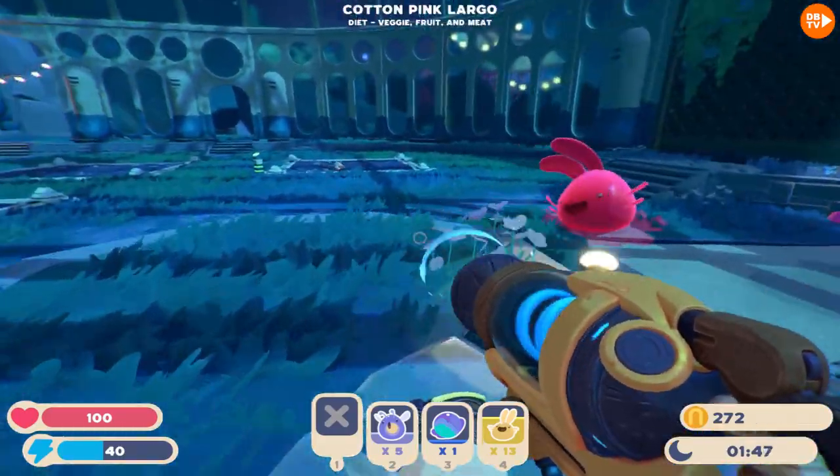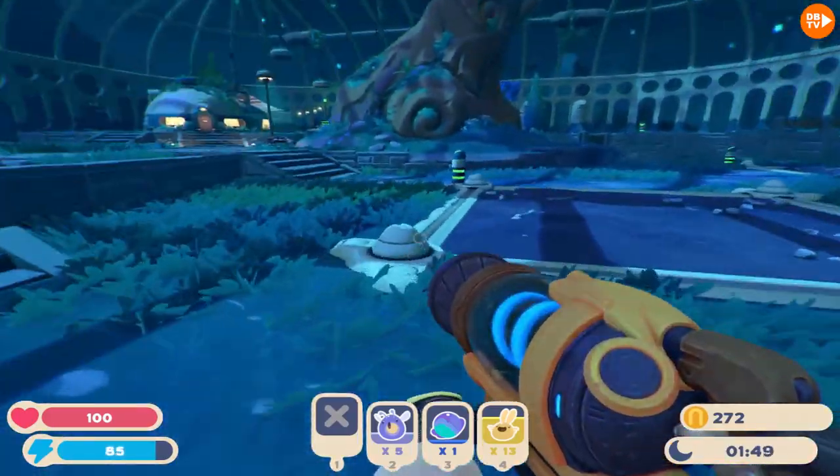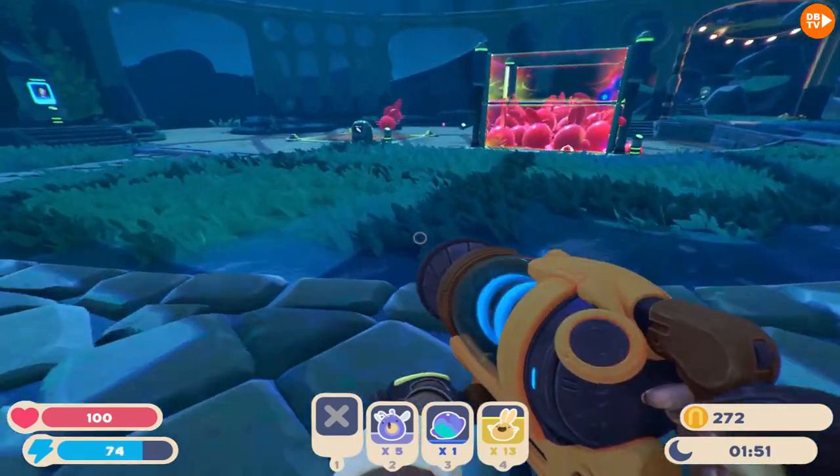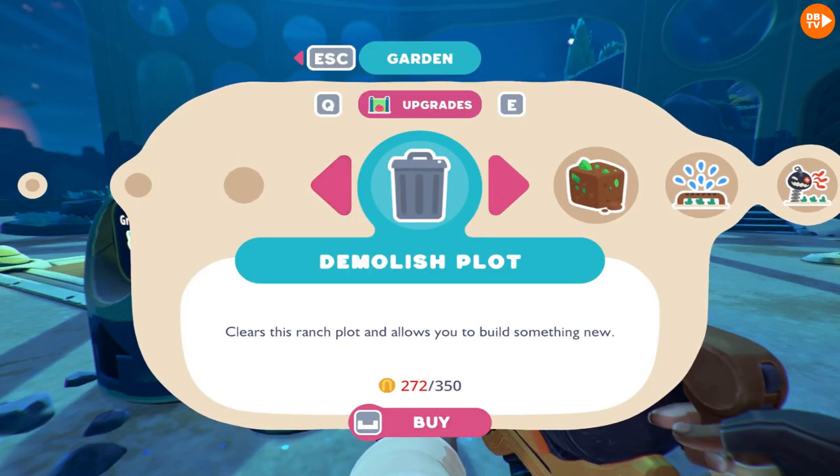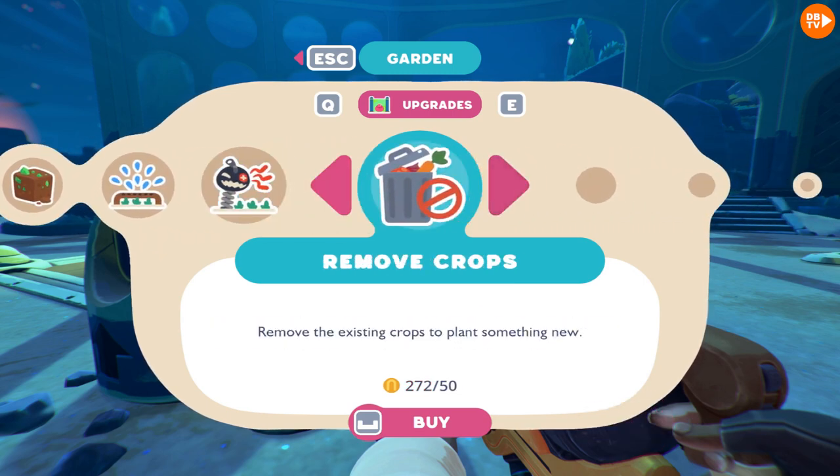Let's make a garden. Let's make a second garden for their favorite — the water lettuce. Hold up, do not... I don't want to demolish the plot, but what if I remove the crop? It is going to be cheaper — way cheaper.